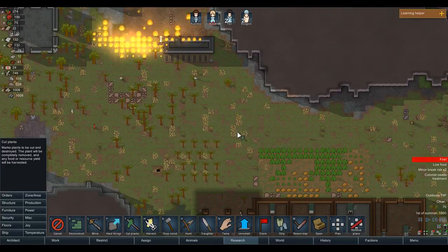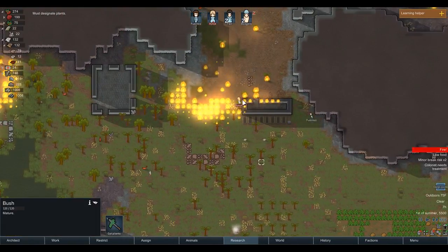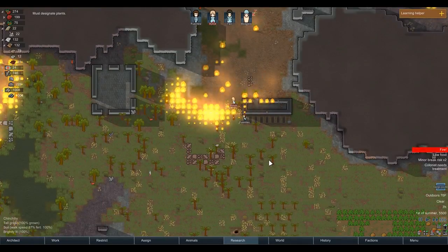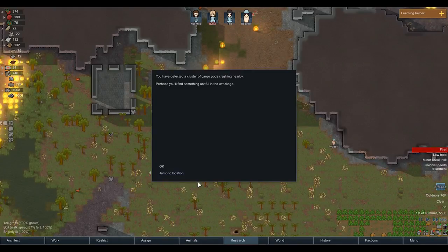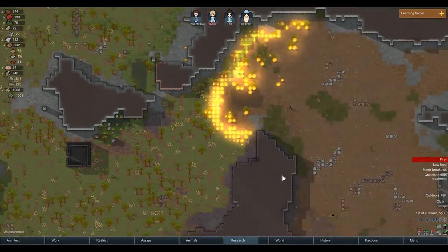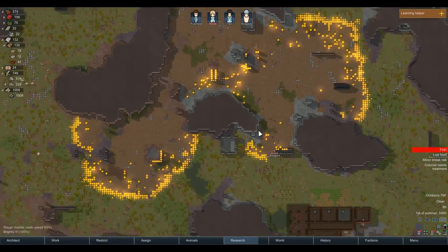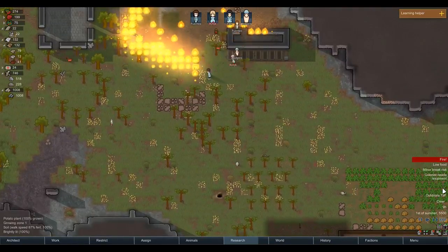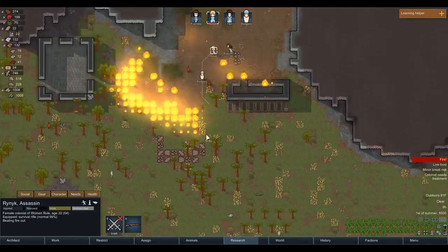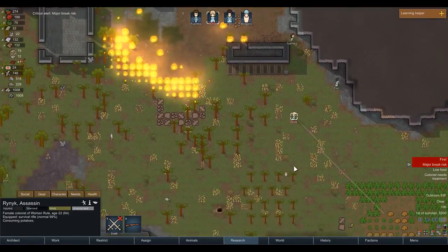What are you doing Rinnick? Oh no - why is she in here doing this? She's going to die for sure. More cargo pods - carrots would be nice, but they're going to lose the carrots. This fire is getting way out of control. So it looks like they're going to have this fire out pretty soon anyway.